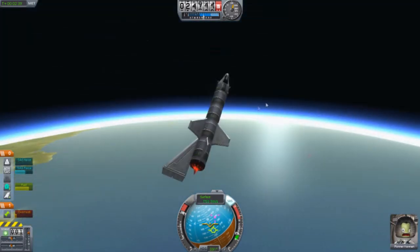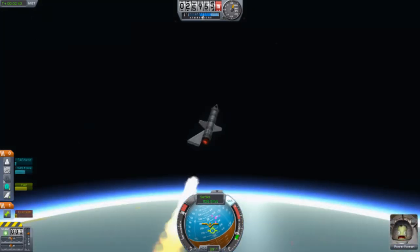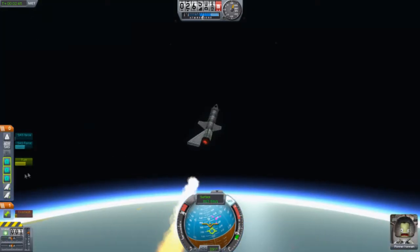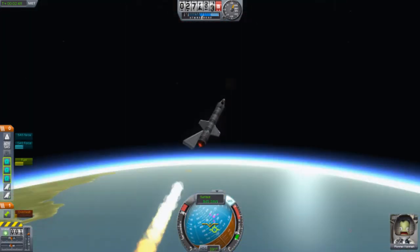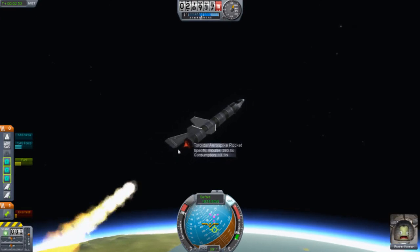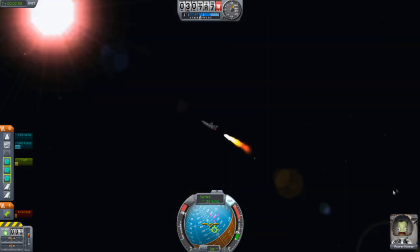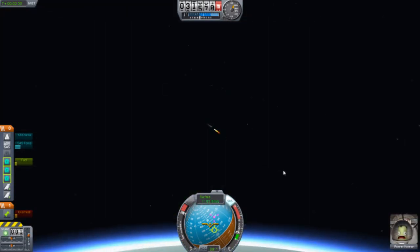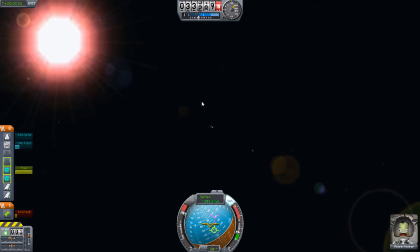So we're going almost 800 meters per second. We have two fuel tanks that we could go through. This thing has a high consumption — 13.1 per second. As you can see, it looks pretty nice from afar. Let's get a nice view. Oh, that looks good.